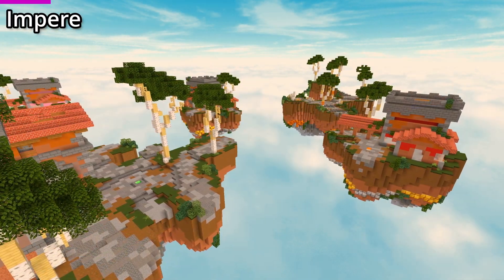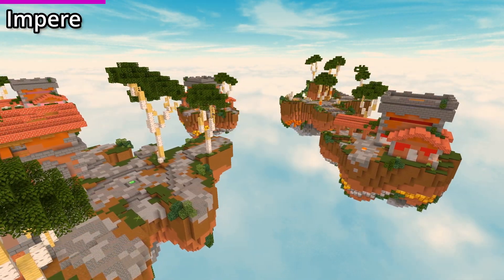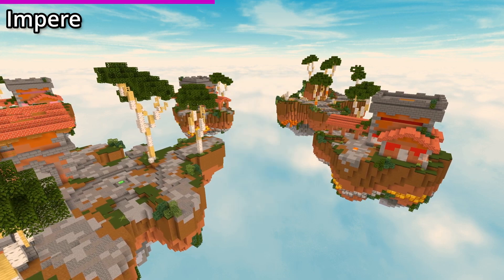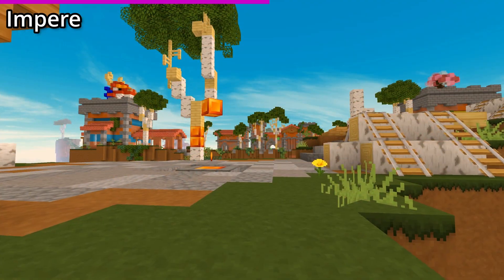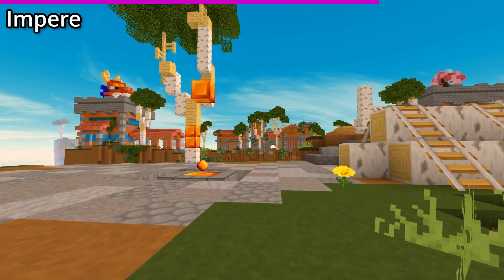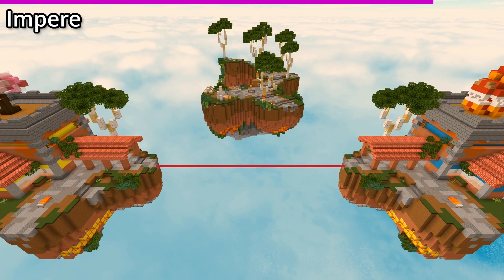Our second solos and duos map is called Impyr. I don't know how to say this because when I looked it up it gave me a foreign medicine, so hopefully Impyr is correct. This map kind of gives me zarzl vibes because of the diamonds in the back, making them so much more valuable. This map is a side rush that uses a minimum of 48 blocks.